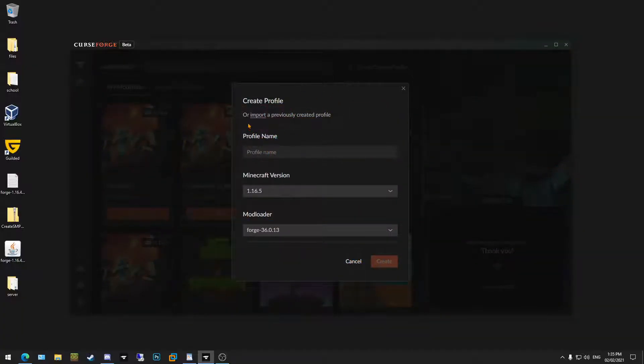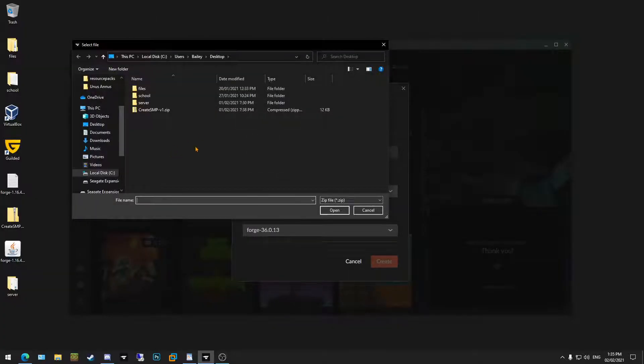Once this window comes up, you can either create a profile or import a previously created profile. What you want to do is click on 'Import' — it's underlined. Click on that once, and then locate whatever file your server gave you that you downloaded.